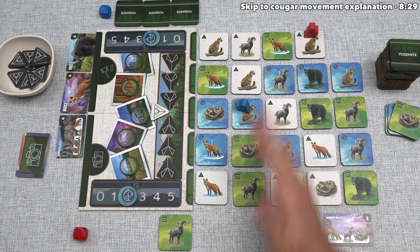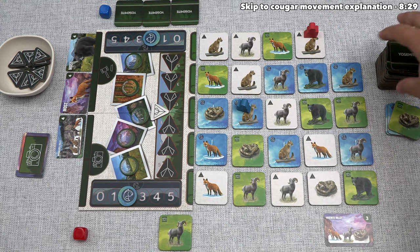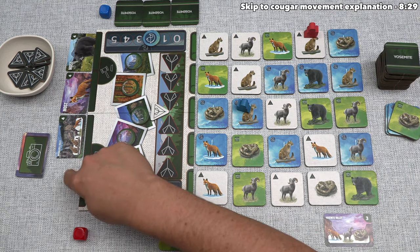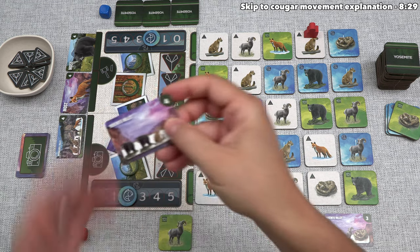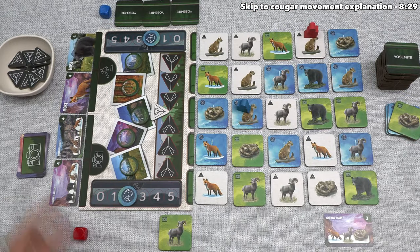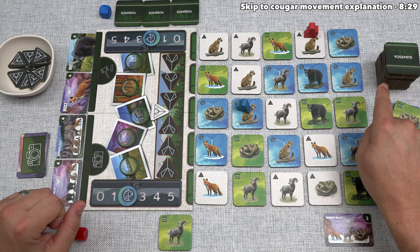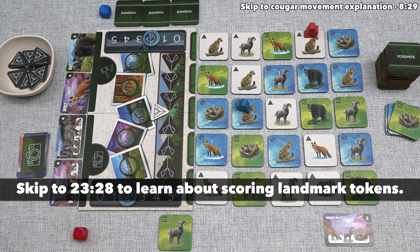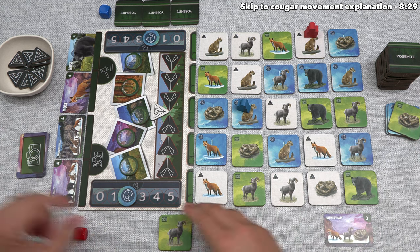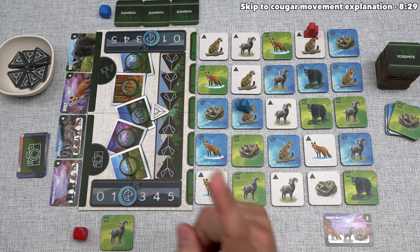We've finished our explore step and it's now time for the third step: reset. If there are any empty spaces in the valley, we draw a random tile from the top of the stack — it's another rattlesnake. During the reset, if there's an empty photo card spot, we draw one from the deck. This new one is in Yosemite Valley — it needs two black bears, one cougar, and one red fox, and scores four points. We also make sure we don't have more than ten animal tiles in front of us; if we did, we'd discard down to ten. That ends our turn.